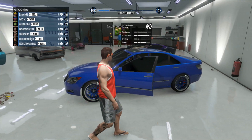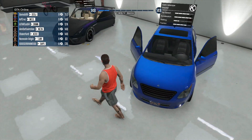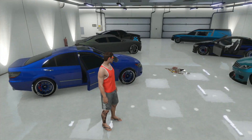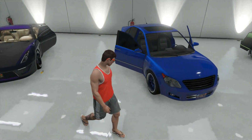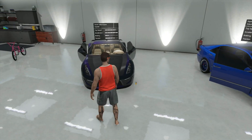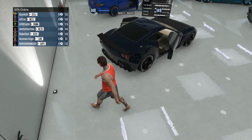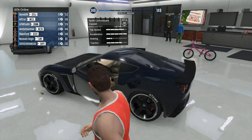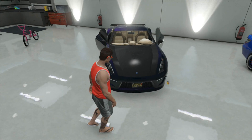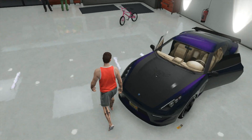For a four-door car, instead of a Sultan he's got a Karin Asterope — you see them driving around all the time, but he decided to park one in his garage. The rims don't look as good on this one, and it's pretty simple blue, but not a bad choice. Then the Carbonizzare — one of my favorite sports cars since not many people use it. He's got a nice blue and purple color scheme, though the carbon fiber on the hood doesn't work as well here as it did on the Buffalo.